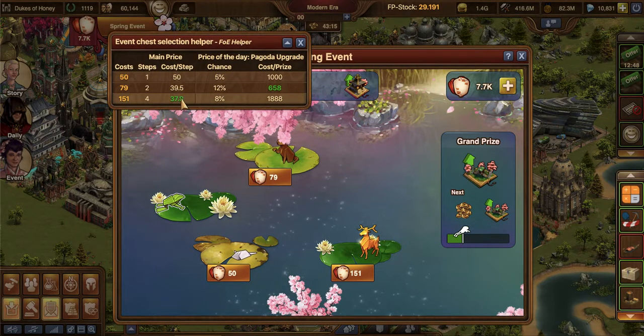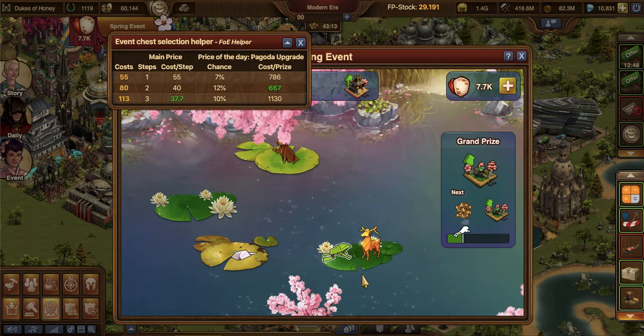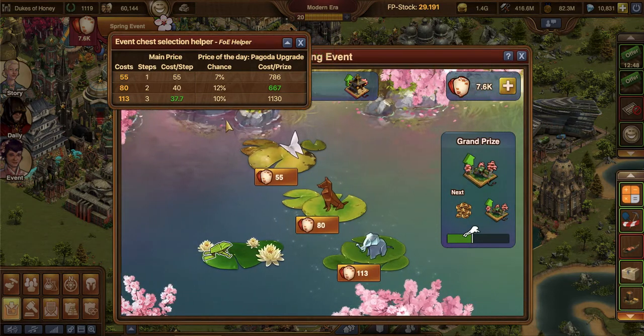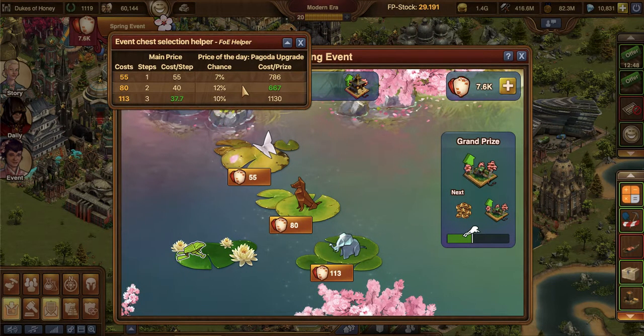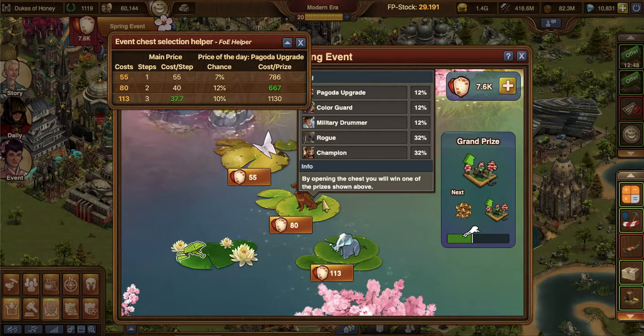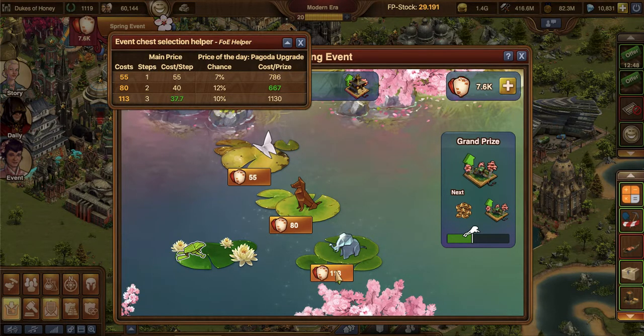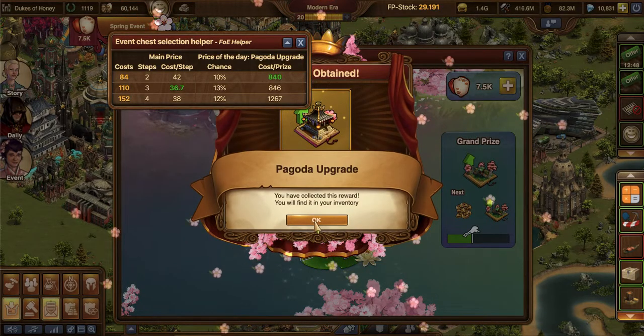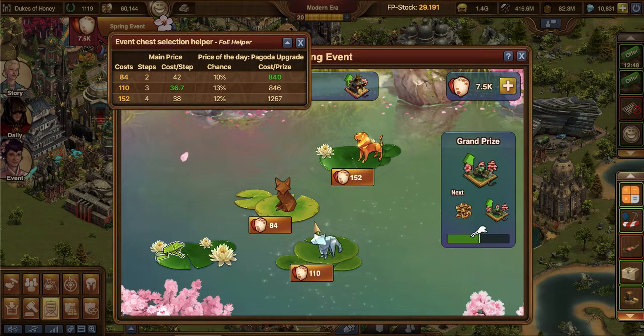The next one says the cheapest is still this 151. We're still going to go with that one. Even though that one's the highest, it's not too much of a difference. We're just going to go for the bigger one. Oh, so there's one upgrade! Now we're going to go with this middle one, which actually ends up being the highest percent, but it's not necessarily the cheapest — but it's pretty close.